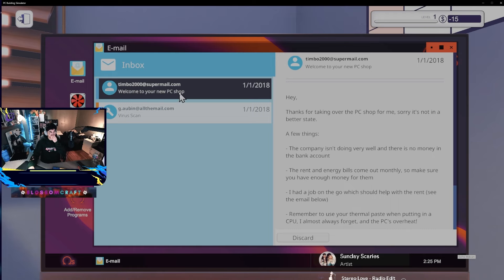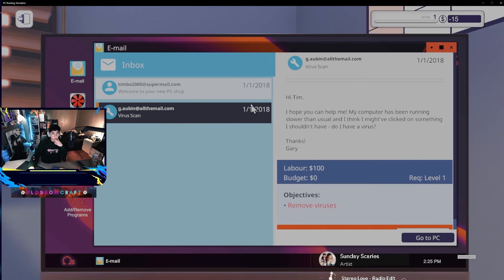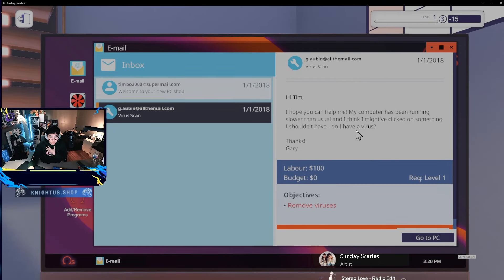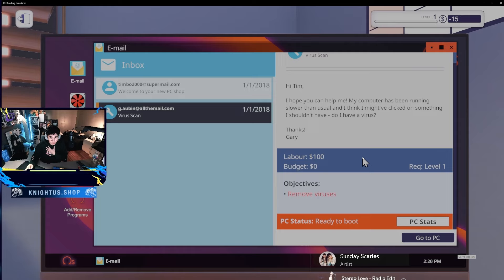Okay, so this is the client's computer. This is from G. Oven at allthemail.com. Hi Tim - I guess I'm Tim. 'I hope you can help me. My computer has been running slower than usual and I think I might have clicked on something I shouldn't have. Do I have a virus?' Okay, so it's running slower than usual - this could be a drive issue.